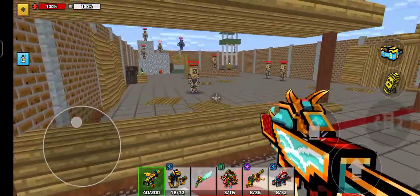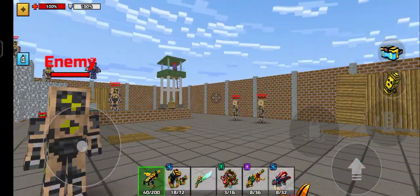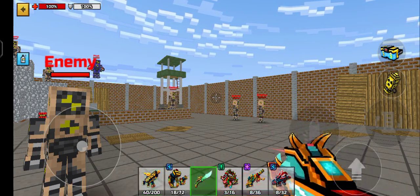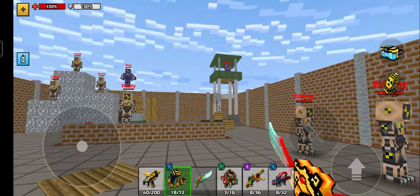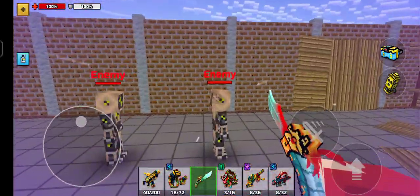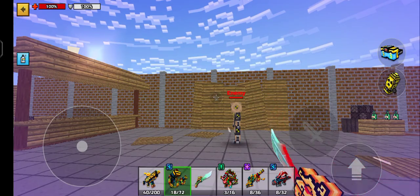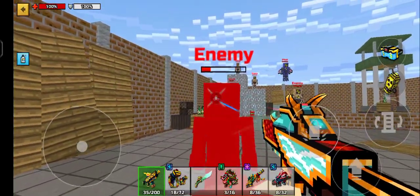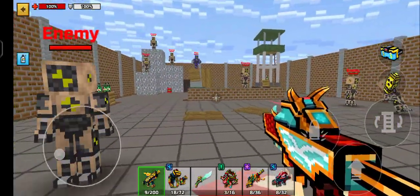I'm just showing you the two weapons: Leaders Best Friend and Leaders Butterfly. This one has a fixed delay animation — look at this. Oh my god, this is one of my favorite fixed delay animations in Pixel Gun 3D history. That is insane, look at that!